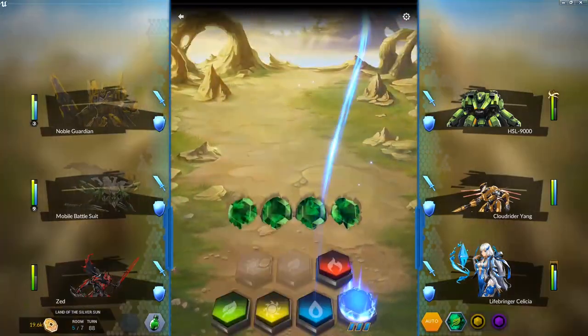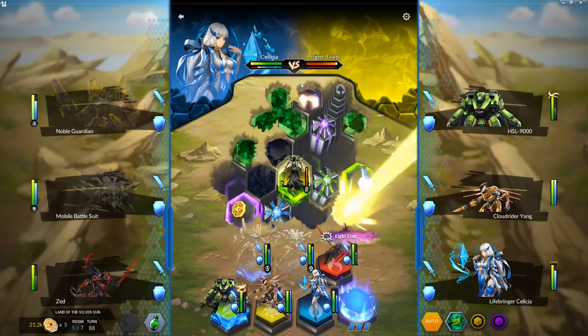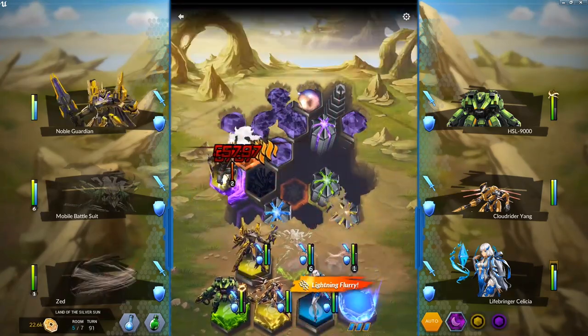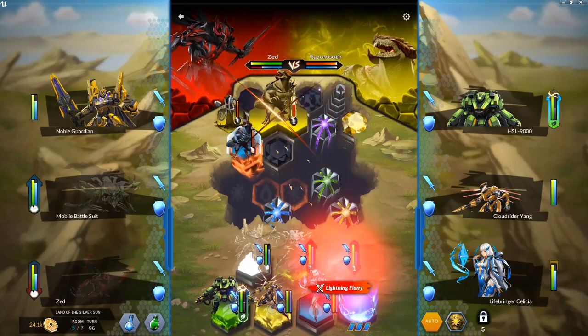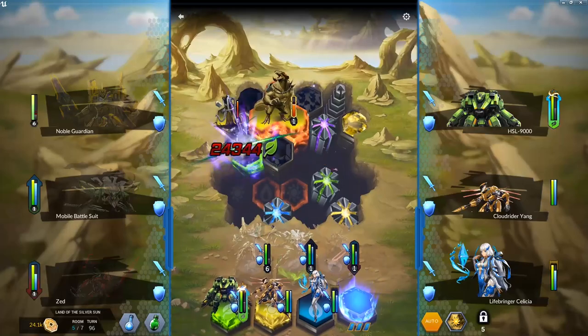If I had a second pick between the forms, I would take the red form, or fire form, simply because my red team lacks a really good tank at the moment. The Juggernaut HSL 9000 has a pretty good special skill with Shields Up, and his commander skill of Paladinium Armor is actually pretty good as well.